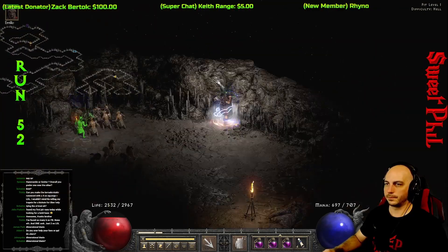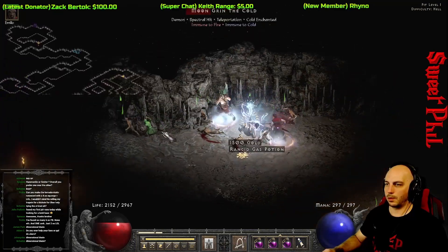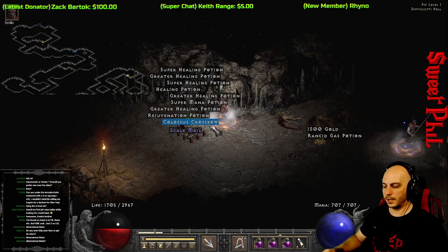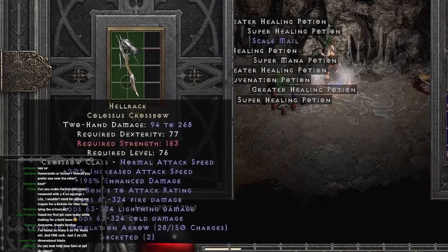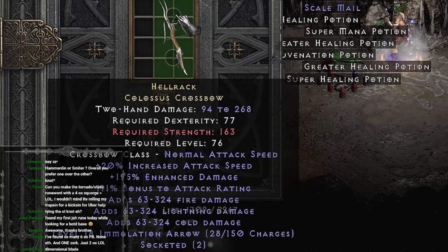At run 52, another one of those kind of rare items but not necessarily as useful, mainly because bows are not particularly good in Diablo 2 Resurrected. I love getting a good item out of the Item Find though, and this is the Hell Rat Crossbow — sorry the chat overlay is in the way, I'll get rid of that in the near future.